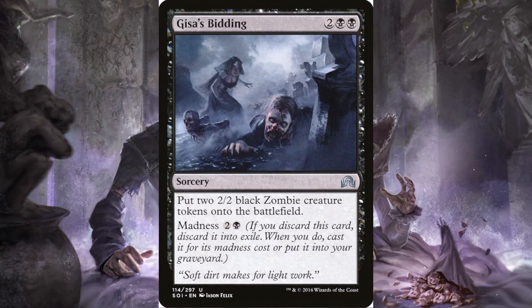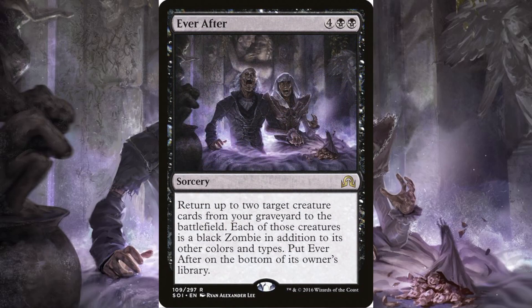Geist's Bidding: two and two black, it's a sorcery — put two two-two black zombie creature tokens onto the battlefield. But if you discarded it, you can pay its madness cost of two and a black, which is a better rate. Ever After: four and two black, it's a sorcery — return up to two target creature cards from your graveyard to the battlefield; each of those creatures is a black zombie in addition to its other colors and types. Put Ever After on the bottom of its owner's library. Basically a great reanimation spell for two creatures.